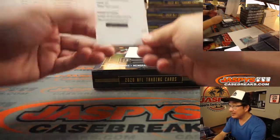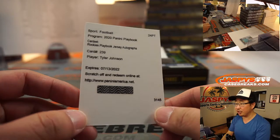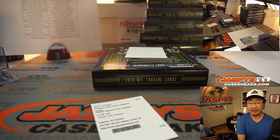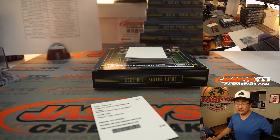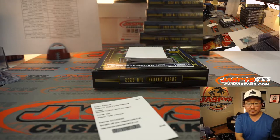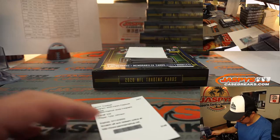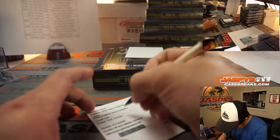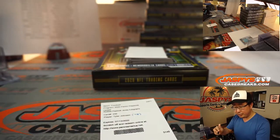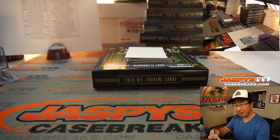The redemption is going to be Tyler Johnson — Playbook jersey auto. Tyler Johnson's a Buccaneer, right? Yes, he's a Buccaneer. And that goes to Brian Frank in Tampa Bay. You'll get a free top loader out of this too. Panini printing directly on the card now instead of a sticker.